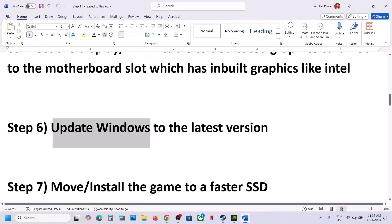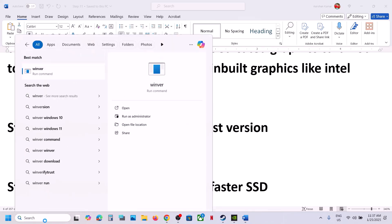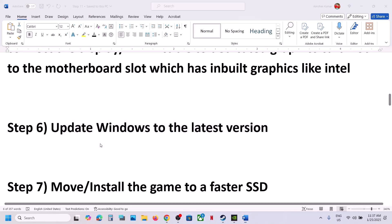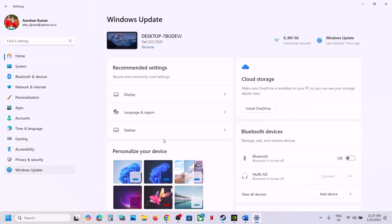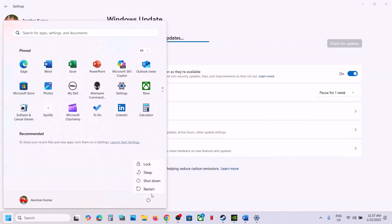The next step is to update Windows to the latest version. This is important — in my case I've updated to version 24H2. Go to Windows Settings, then Windows Update (or Update & Security), and click Check for Updates. Once all updates are installed, restart your computer and launch the game to check.